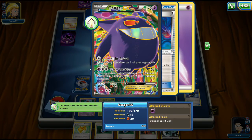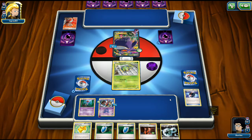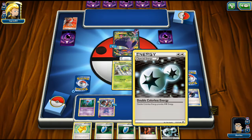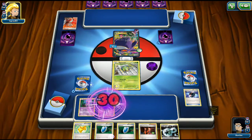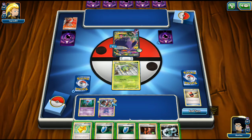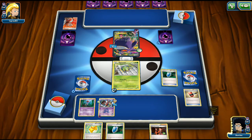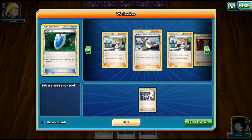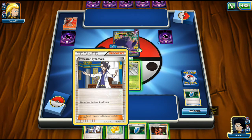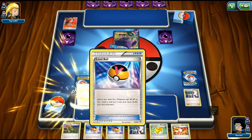We retreat into the Survivor, discarding the double colorless as planned. We look at Trainer's Mail, go for Giovanni's Scheme, and get out another Survivor to power up next turn. We attach a Sparkling Robe. We almost forgot - use Poisonous Nest onto the Gengar! Then Venom Tail onto the Gengar, discarding the energy. Just like that we are in the game. My opponent can only do a Night Attack, needing two more to knock us out.